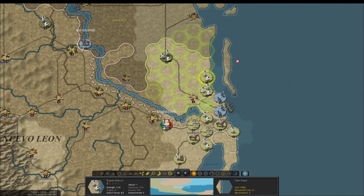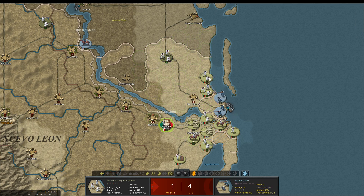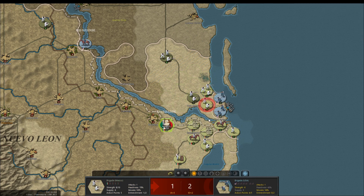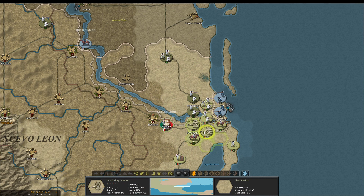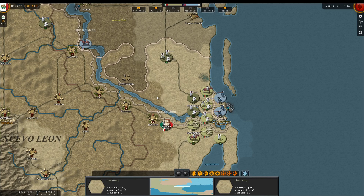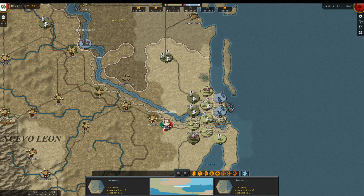We've got strength seven, strength eight — those guys have already attacked. One to three is our best chance of destroying another unit. We destroyed another unit near Port Isabel. They only have two hexes where they can actually deploy troops directly. Although if they're bringing troops amphibiously, I guess they can still do that.